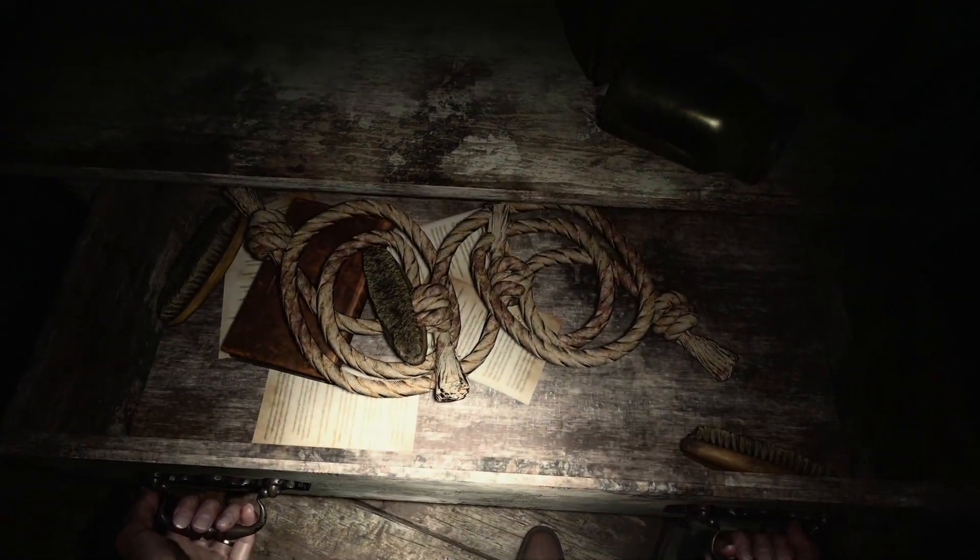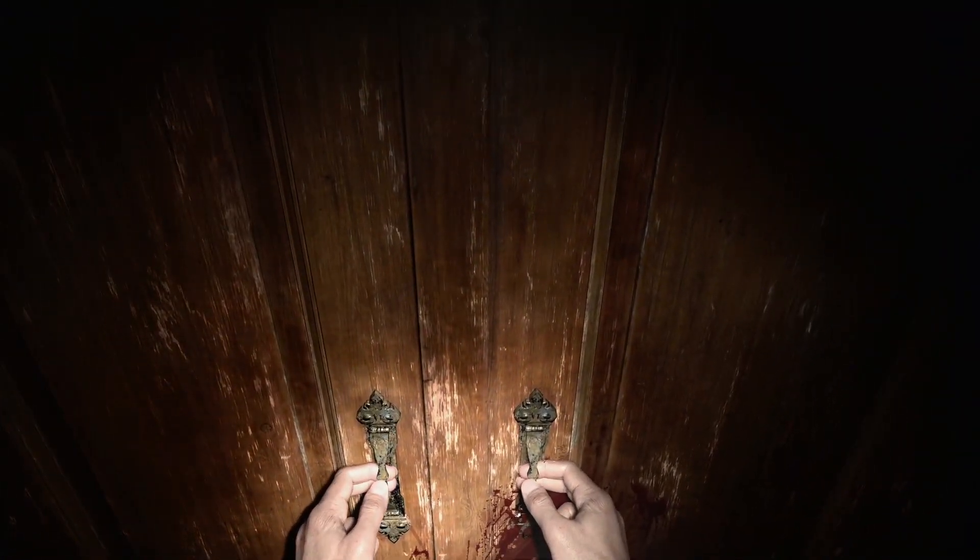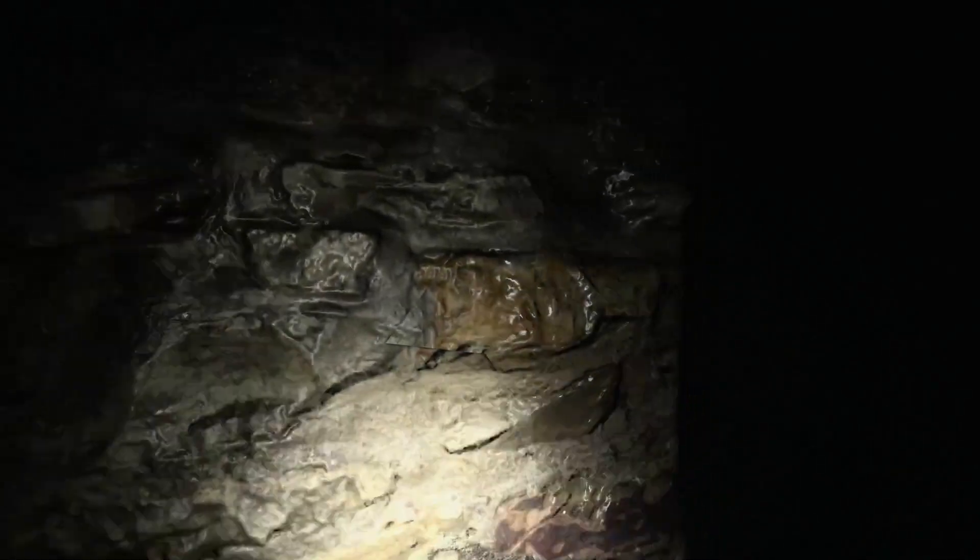Once you reach the cabin in the woods there is going to be absolutely nothing to pick up — it's just storyline stuff. There's nothing in any of the drawers so don't even bother. Once you make your way down into the basement there's going to be a wardrobe, and instead of Narnia it's going to spawn something out — and then make your way upstairs and continue down the story path.